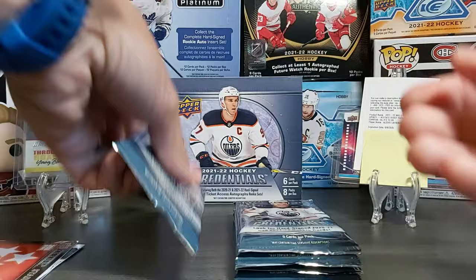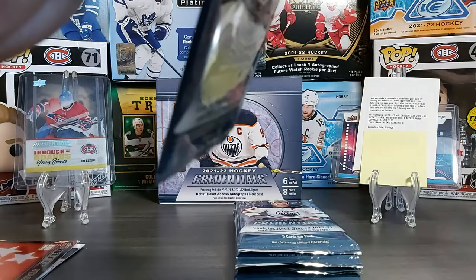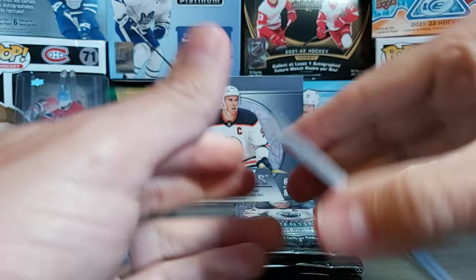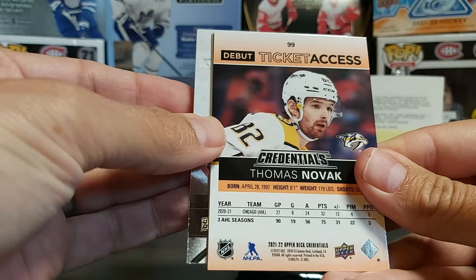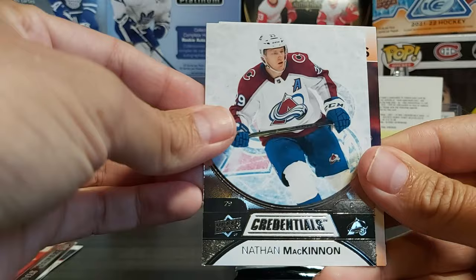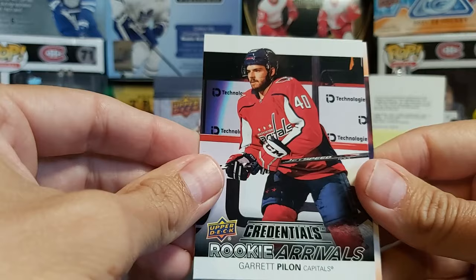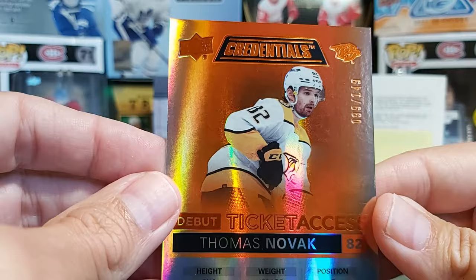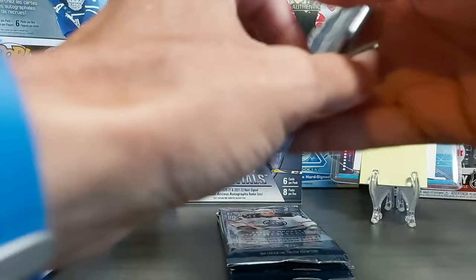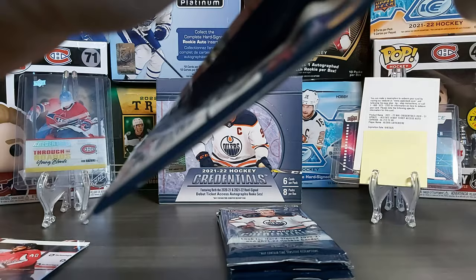You have a chance to get rookie cards — though I'm not sure they still count as rookies — for 2019-20 or 2021, including Jack Hughes and Quinn Hughes. We have a Thomas Novak, Ryan O'Reilly, and Nathan McKinnon. Behind those is a Rookie Arrivals of Garrett Pilon, who has been following me in the SBA. Then a Debut Ticket Access in orange numbered to 149 of Thomas Novak. After getting the Lafrenière auto, everything else is just the cherry on top.